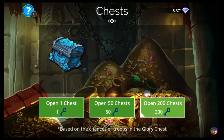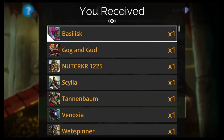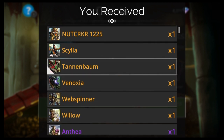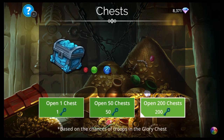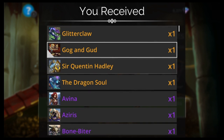We should think of one that we haven't seen at all, because I feel like we're getting the same 50 Legendaries over and over — Scylla, Tannenbaum, Phenoxia, Webspinner, Willow. Feels like the same 50 Legendaries over and over. All these look very familiar. And I swear there's at least — maybe I don't know — if there's 90 Mythics, there should be like at least 150 Legendaries, right?